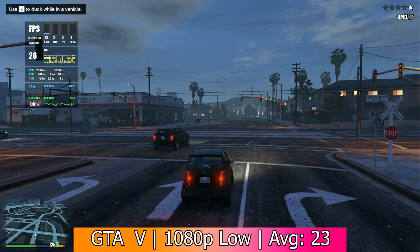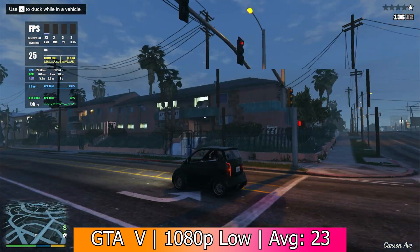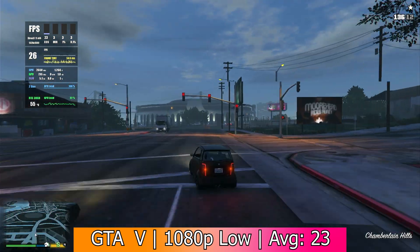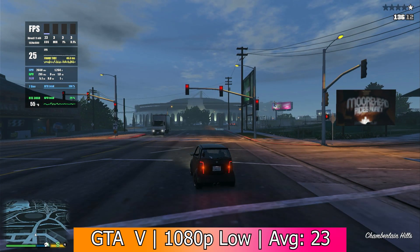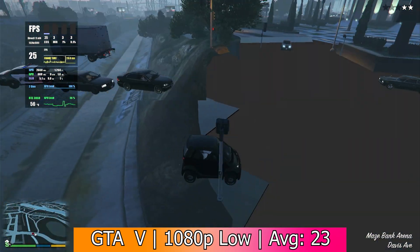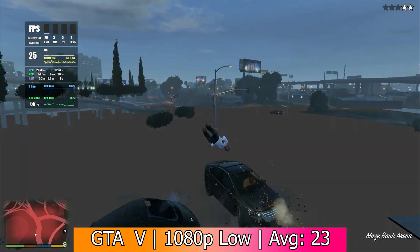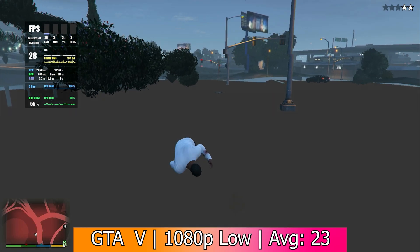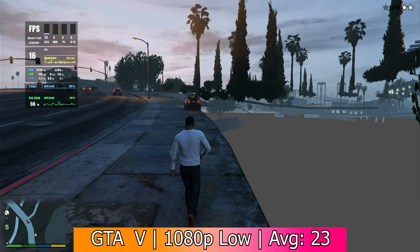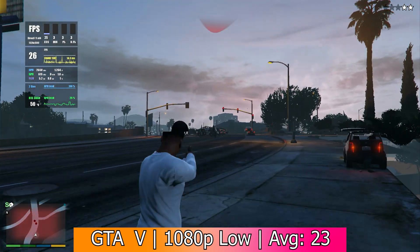The first game we ran was GTA 5 at 1080p with low settings. It got an average of 23fps, with 1% and 0.1% lows of 3fps. Obviously it wasn't great and it wasn't really playable. You're not supposed to run anything even remotely modern on such an old processor and expect it to be halfway decent. Compared to any low-end modern CPU, this thing is a piece of junk, and I just wanted to see if it could be used to do anything 17 years later.